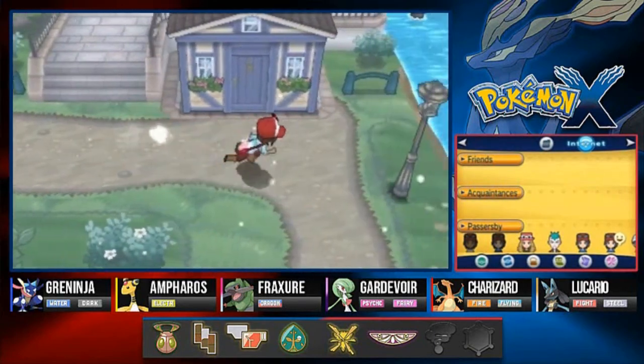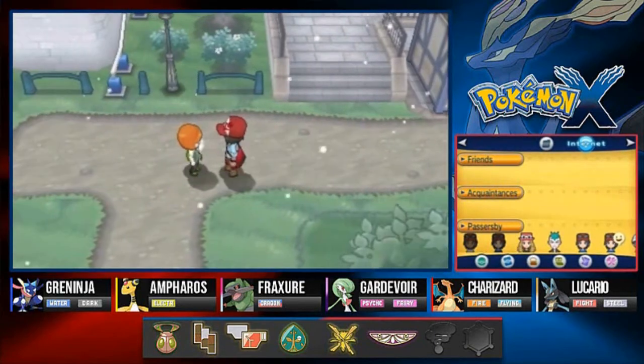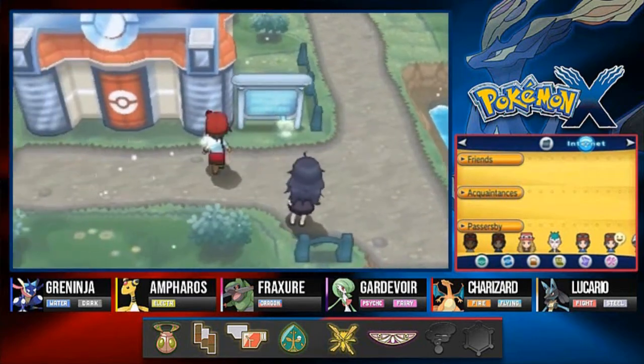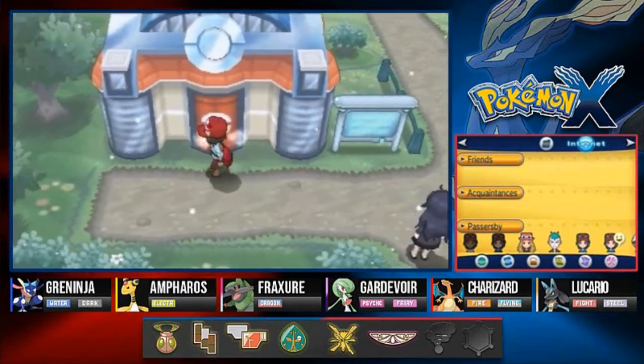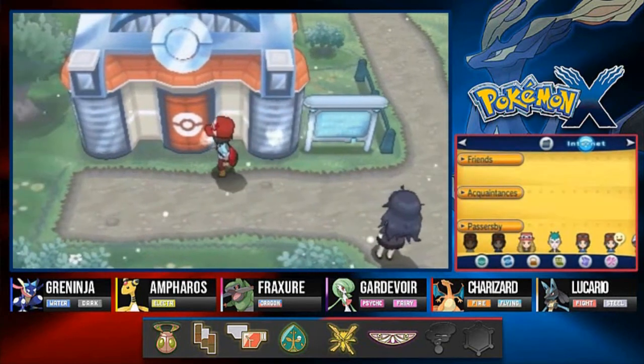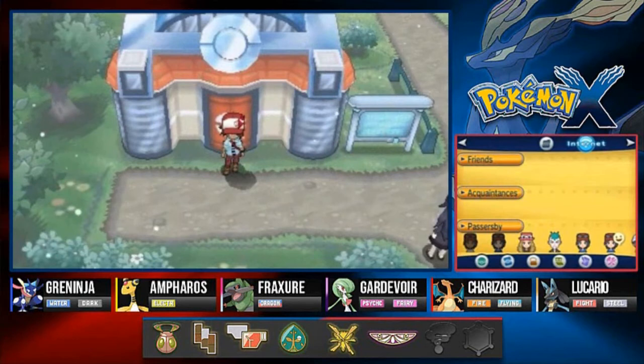Professor Sycamore is gone — I was hoping to have him evaluate my Pokedex in person. Oh well, I can still get it evaluated at the Pokemon Center's PC. I'm heading to look for a Pokemon in Frost Cavern and fill up more of my Pokedex. It is very, very cold here. In the next episode we'll be exploring Dendemille Town and we'll see what happens. Sorry for butchering the names, and I'll see you guys next time!